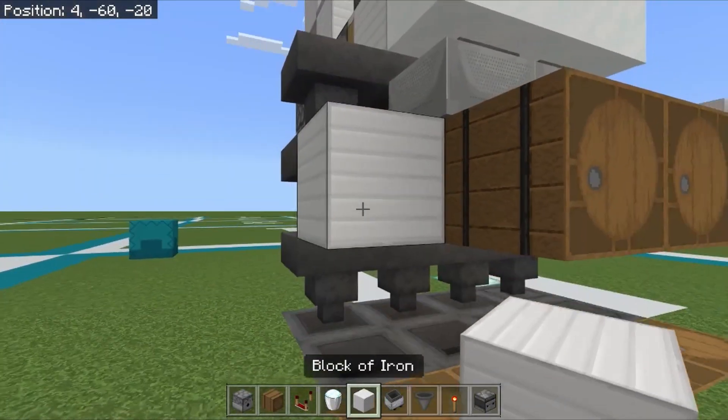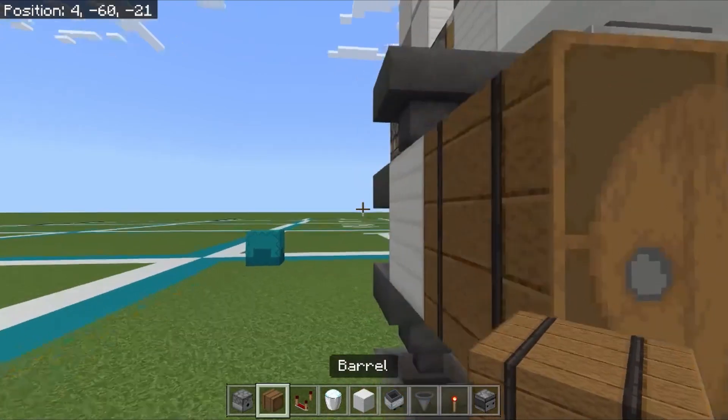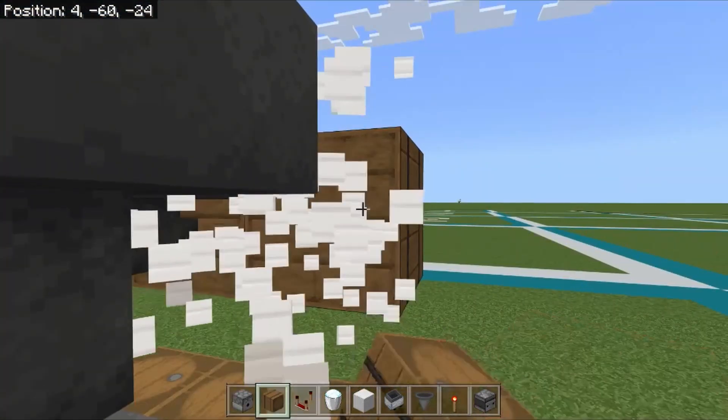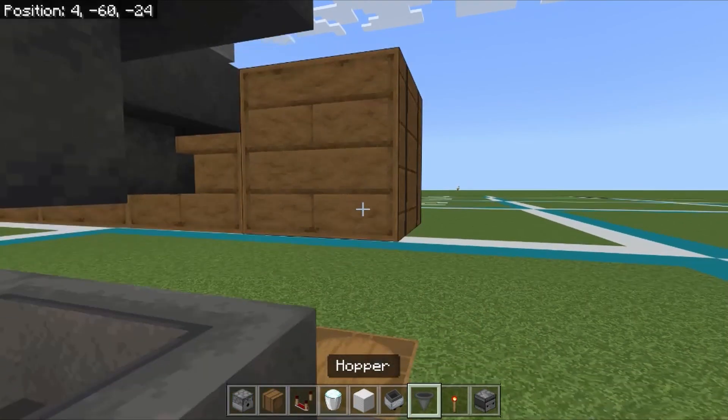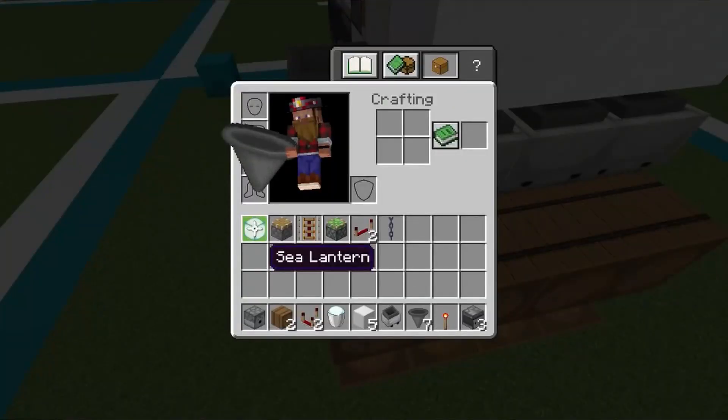Come over here and place a temporary block, then place our barrel here. Then come over here and place our hopper.